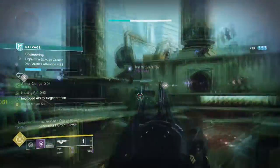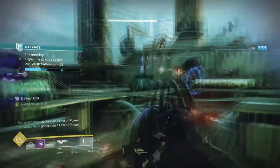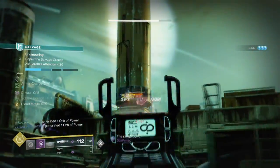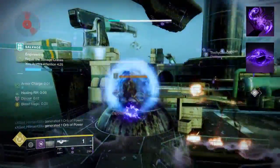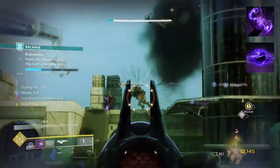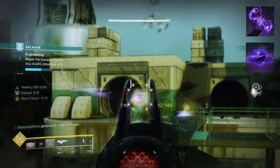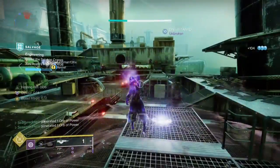It's going to utilize healing rifts, Devour, and Child of the Old Gods to make the build as functional as it can be in most content. However, please note that this isn't designed for endgame in the slightest. To start, you're going to want to have Feed the Void, where defeating a target with Void Abilities activates Devour, then you want Child of the Old Gods where upon casting a rift you summon a Void Soul. Damaging a target with Void Soul will drain them and give you back Grenade, Melee, Class Ability, and Health.